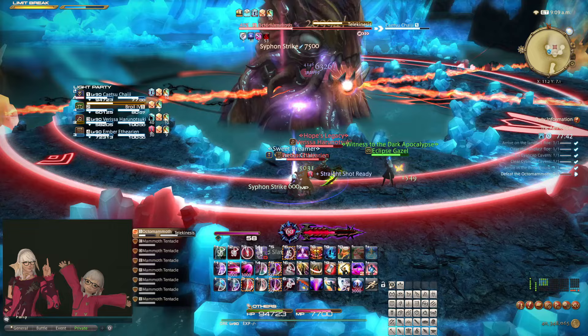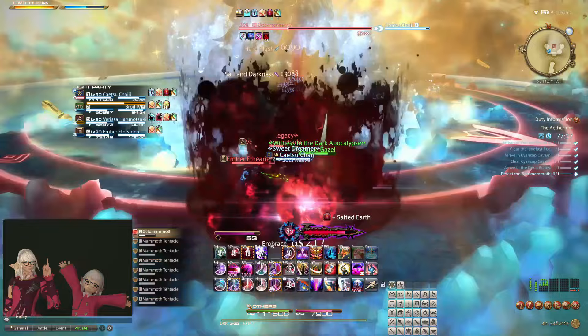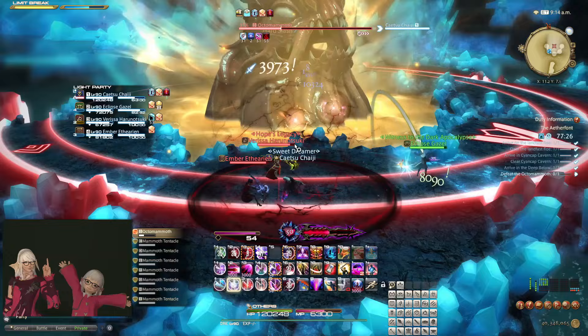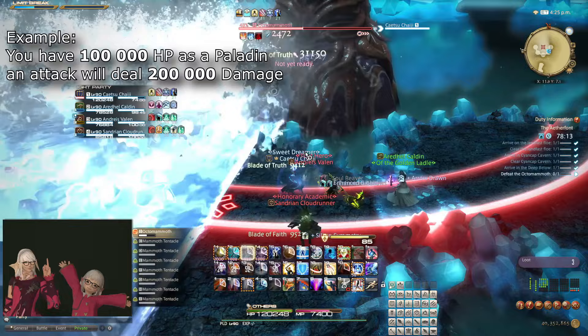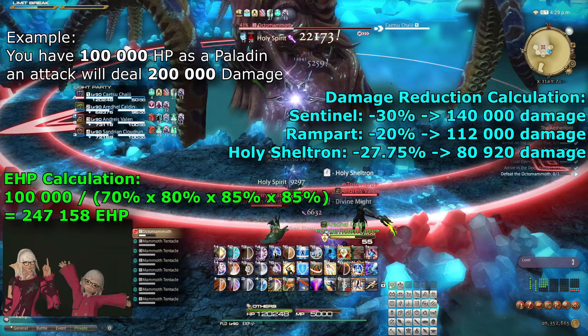One final thing to talk about before we move on: while stacking defensive cooldowns has this diminishing returns effect, what really matters when stacking cooldowns is taking little enough damage or having enough EHP that whatever attack you will take will not kill you. This is why you may sometimes hear about kitchen sink mechanics in contexts like savage raiding — attacks that do so much damage that you need to use every single cooldown to survive. For example, if an attack does 200,000 damage and you have 100,000 HP, then you could survive it by using Sentinel, Rampart, and Holy Sheltron — doing any less than that would be pointless because you would die anyway.